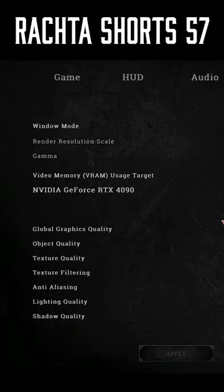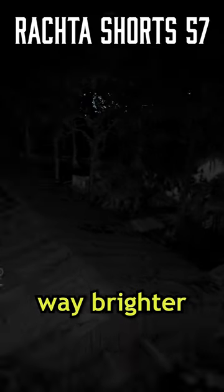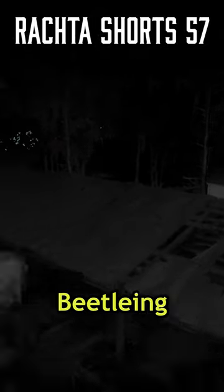But you can change this. Go to your graphic settings in game and change post-processing quality to at least low settings. This will make the Beetle vision way brighter and easier to see. Plus, it doesn't affect performance at all. Enjoy your Beetling.